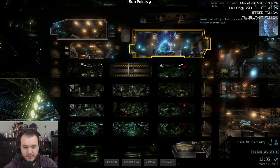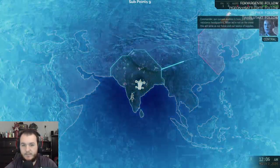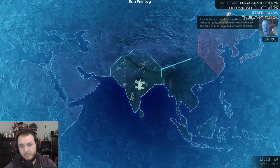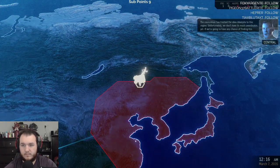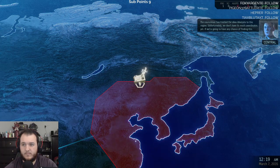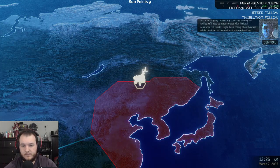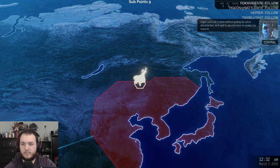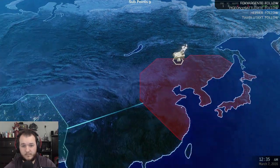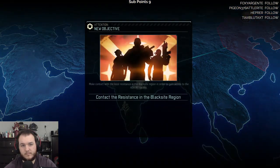What you are seeing are classified reports of missing civilians from across the world — their numbers are growing. We suspect they have been taken to a nearby ADVENT black site, though its exact location remains unknown. Time is short, commander — we need you to take charge of resistance operations throughout the world, establish contact with the local cells, bring them into the fold, find this black site and shut it down. Save our world. The clock is ticking. Good luck commander. Looks like we better get started — I'll be on the bridge when you're ready. New objective added.